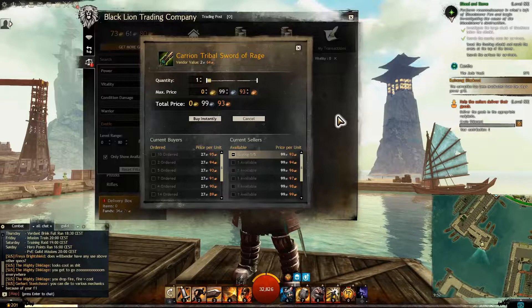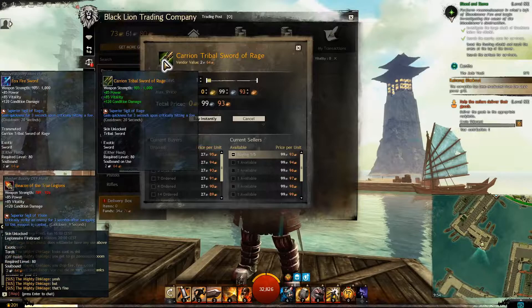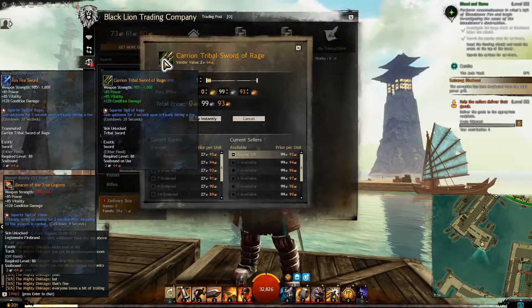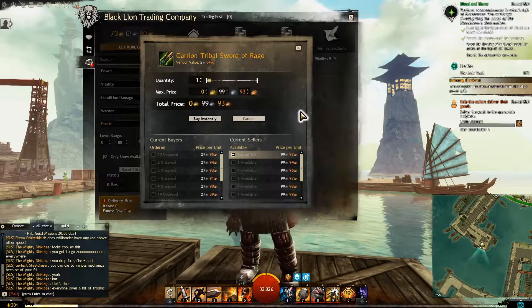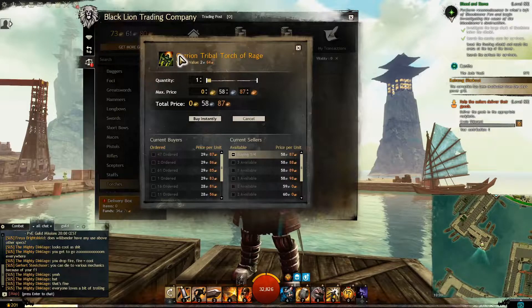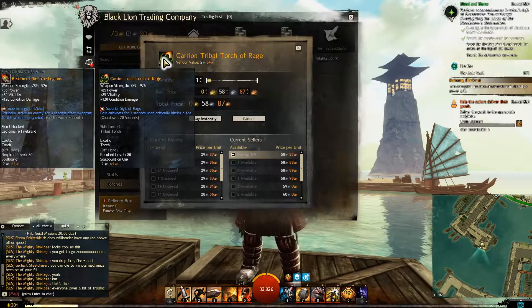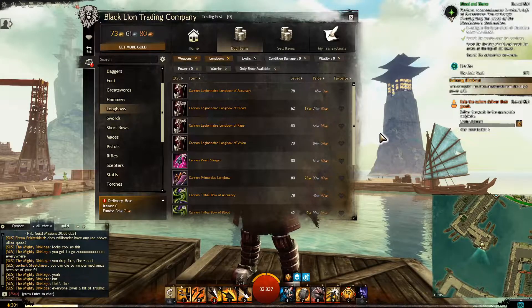For the front bar, the sword we want is the Kyrian Tribunal Sword of Rage. It has the same stats but also comes with a Superior Sigil of Rage — gains quickness for three seconds upon critically striking a foe. Very good sword, costing almost one gold. The torch is the Kyrian Tribunal Torch of Rage — same stats, gives quickness, does a good job.